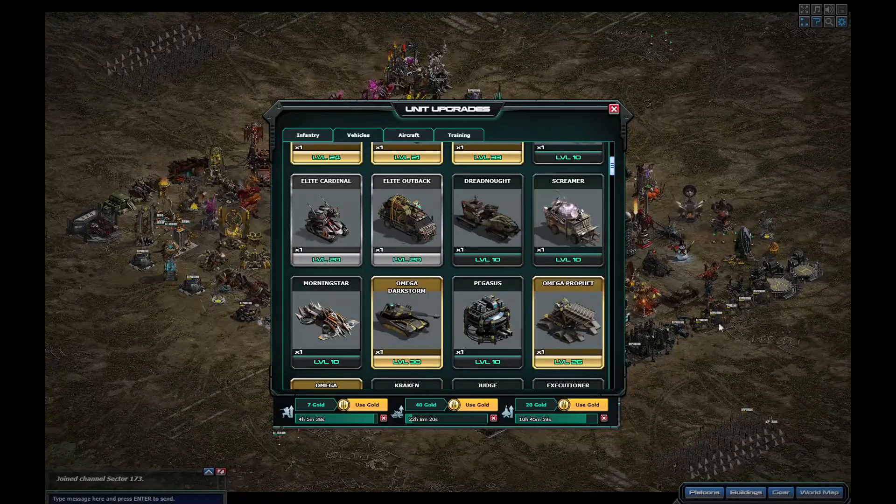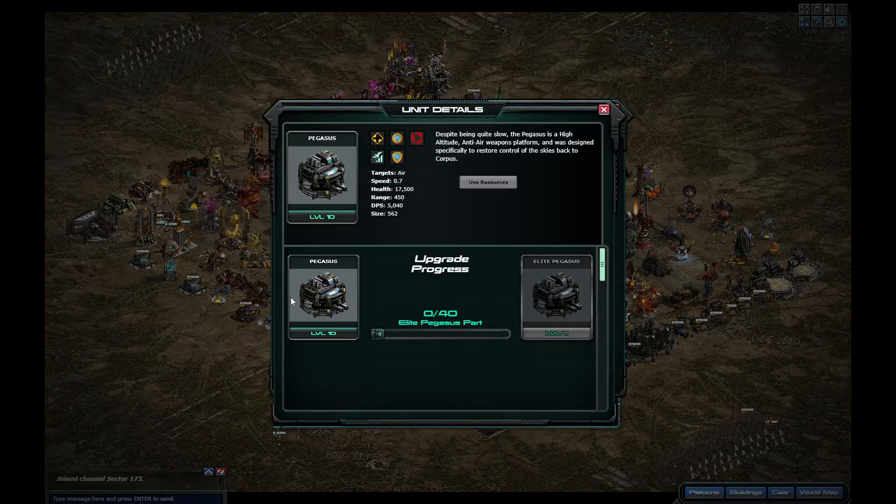What's going down Commanders — a few things you might have missed with yesterday's downtime. Everyone probably knows we've got the legendary Vanquishers getting to level 20, but what you might have missed is the Pegasus is going to Elite 20, which gives it a massive massive stat buff.